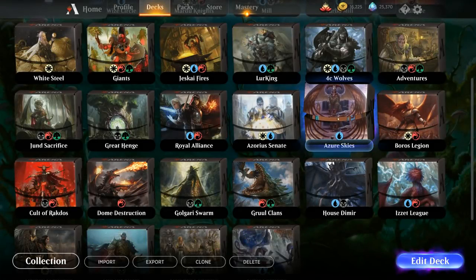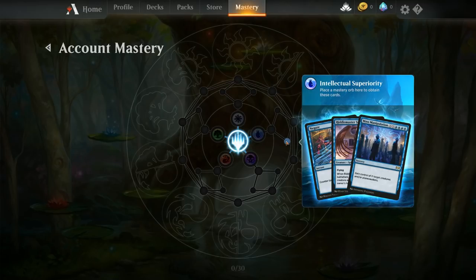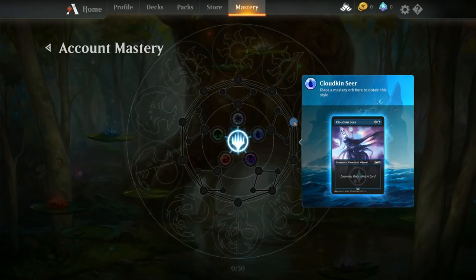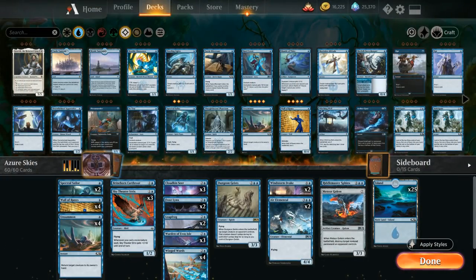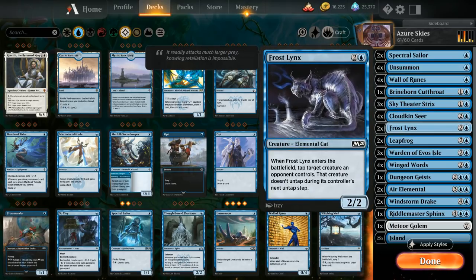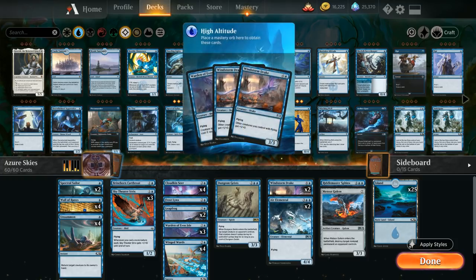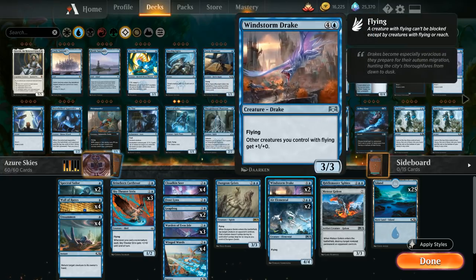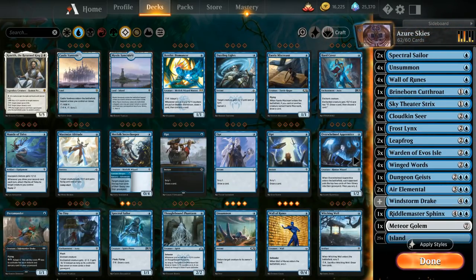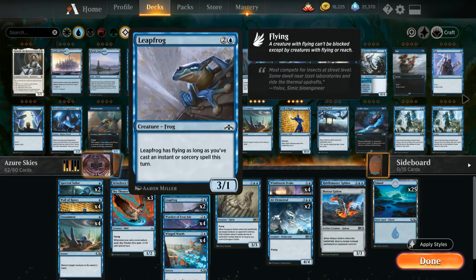Now it's time to upgrade the deck. We'll start with the account mastery tree upgrades. The Path of Perfection upgrade gives a fourth copy of Cloudkin Seer — the game suggests cutting one Frost Lynx, so we'll make that swap. Next, the High Altitude upgrade introduces two additional Windstorm Drakes and one extra copy of Warden, bringing Warden up to four copies. To make room, we cut one more Frost Lynx and two copies of Leapfrog.